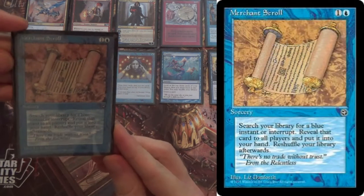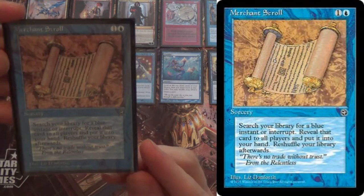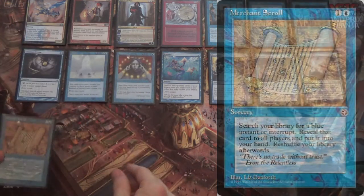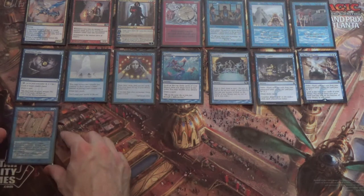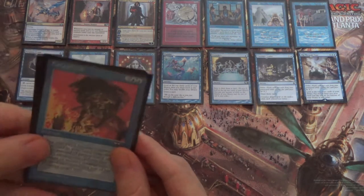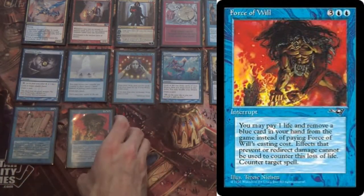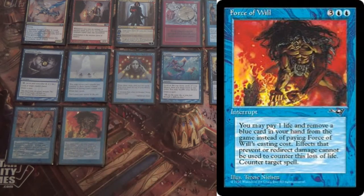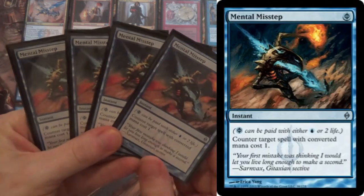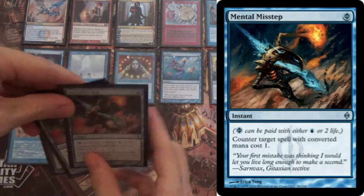Then we have Merchant Scroll — it's a sorcery, costs two mana, and you get to search your library for a blue instant, reveal it, and put it in your hand. So in addition to finding a lot of these — Gush, Brainstorm, Dig Through Time — we're also able to go get Force of Will, which is a four-of, of course. We don't want to lose, we don't want to die. And then we have Mental Misstep as a four-of. Fills the yard quickly. Works to protect one of these on the turn they come out, even if you had to tap out.